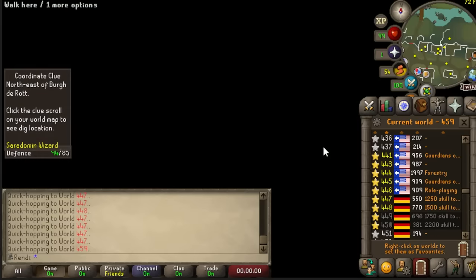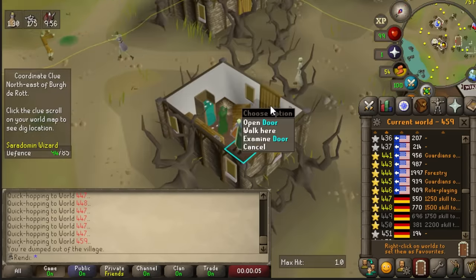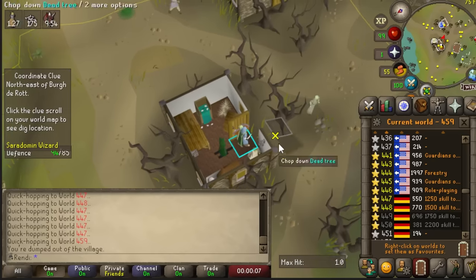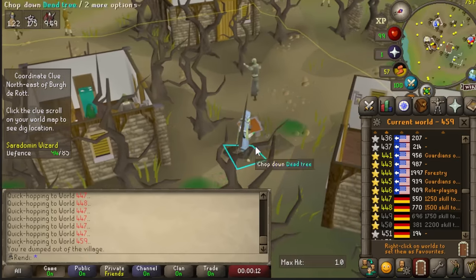If you didn't know, you can actually trick the game into thinking you're in Barrows and hop worlds, and there's a failsafe that kicks you out back to the guy who starts Shades of Morytania. Interesting fact I found on accident a few years ago.